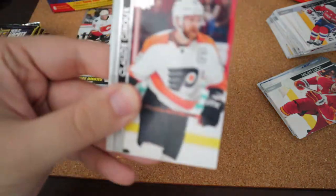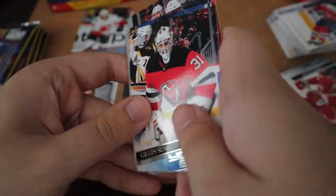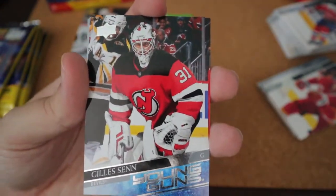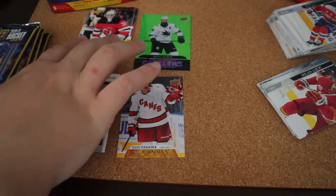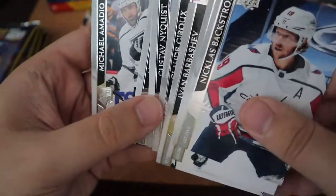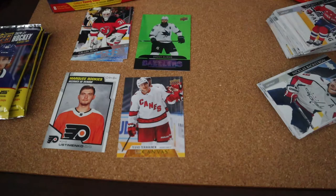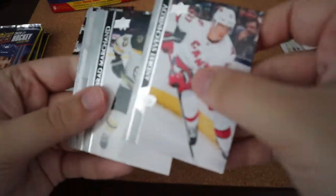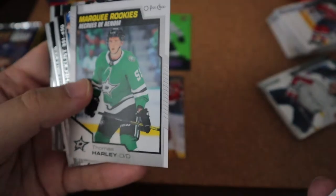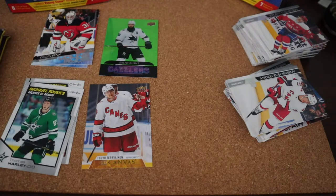The rest should hopefully have at least one insert per pack. We have Gilsen — probably butchered that — I already have this one, so it's a double for me. That does suck; I got it from my eBay mystery pack recently. Getting a lot more doubles and triples out of two boxes, that's crazy. Brad Marchand again, Chara in his final year in a Boston jersey. We have a Marquee Rookie for Thomas Harley — that's neat. Rest are all base.